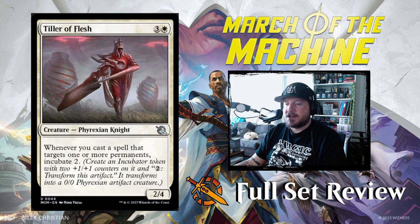Next up we've got Tiller of Flesh — 3 and a white for a 2/4 Phyrexian Knight. Whenever you cast a spell that targets one or more permanents, incubate 2. This is going to play in that Lesnia Toxic deck, I think — pretty good.